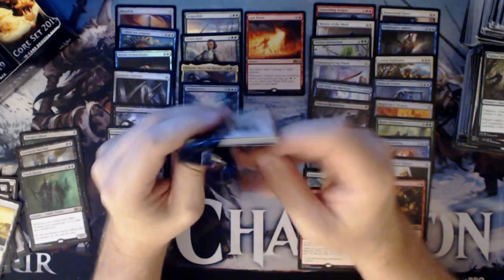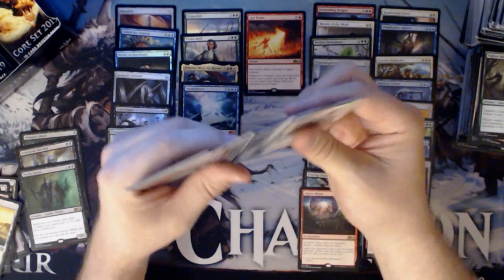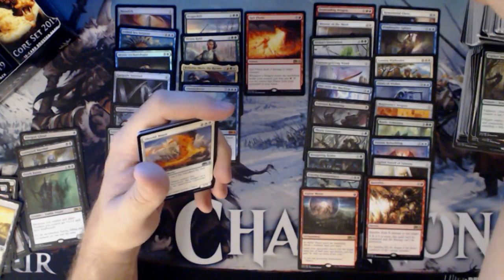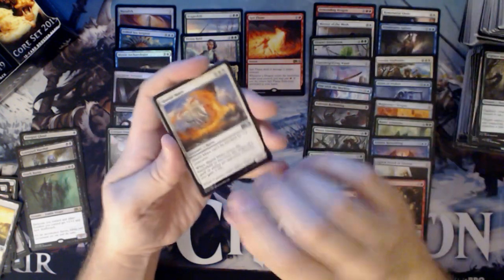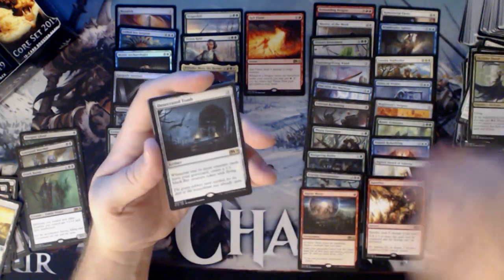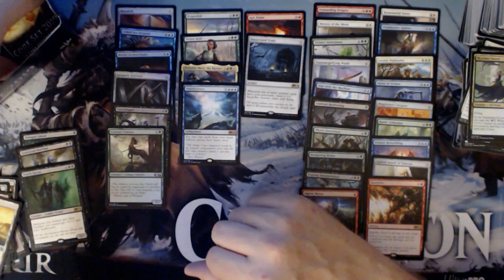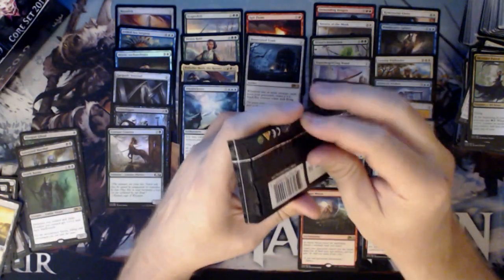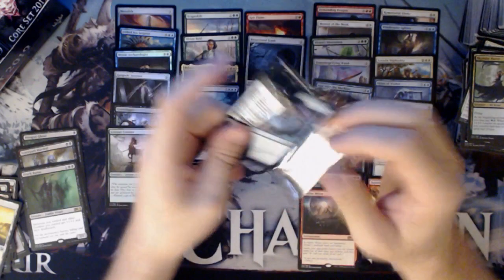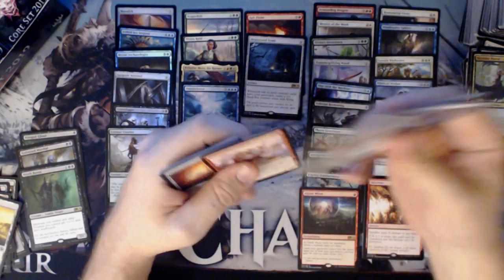I wanted the M19 Binder, but it's not available until release day. I can buy booster boxes, but I can't buy a Binder. I just don't want to have to sleeve them all into a different binder and then have to move them back. We have a Shieldmare, Ravenous Harpy, Sky Rider Patrol, and a Desecrated Tomb. I'll most likely put the rares in a box, sleeve up the Bolases and anything of significant value, all the Mythics, and just let them chill until they're selling that.